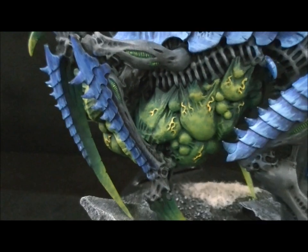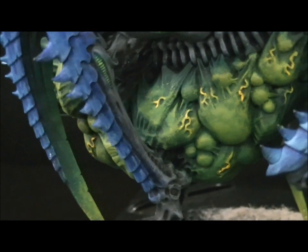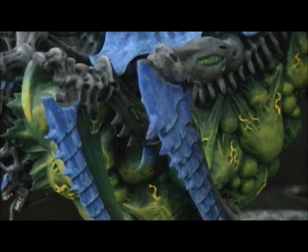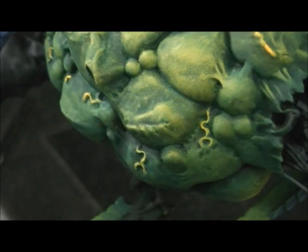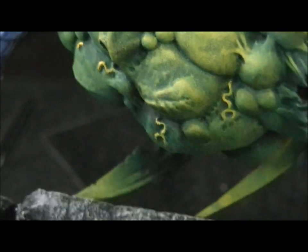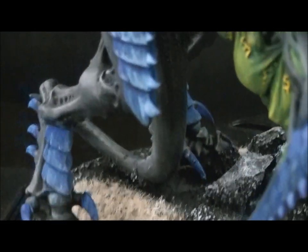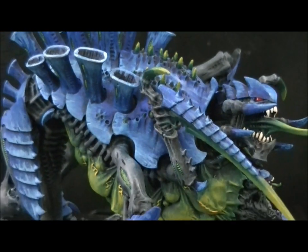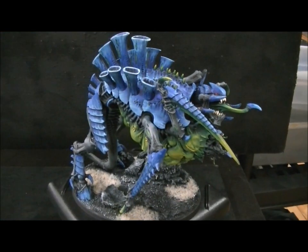If you look closely at these sacks, you can see the Termagants' heads kind of bulging underneath them. Let's see if we can see one on the other side — there's one right there, you can see where the head is pushed up against it. That's a very well-done feature by Games Workshop.